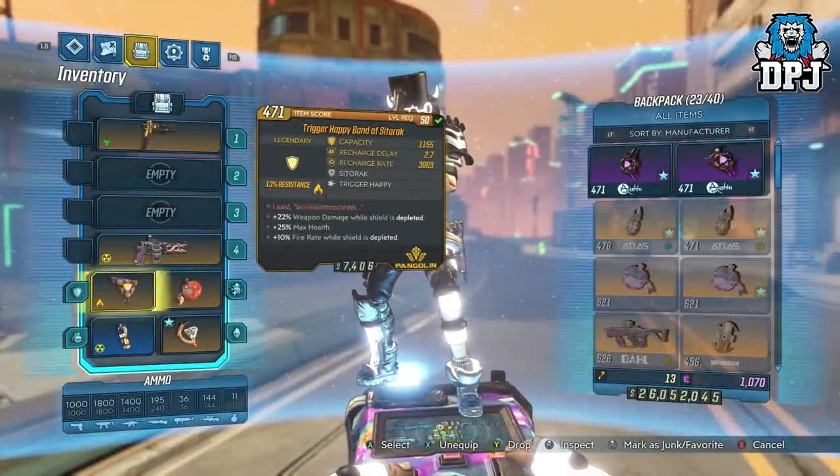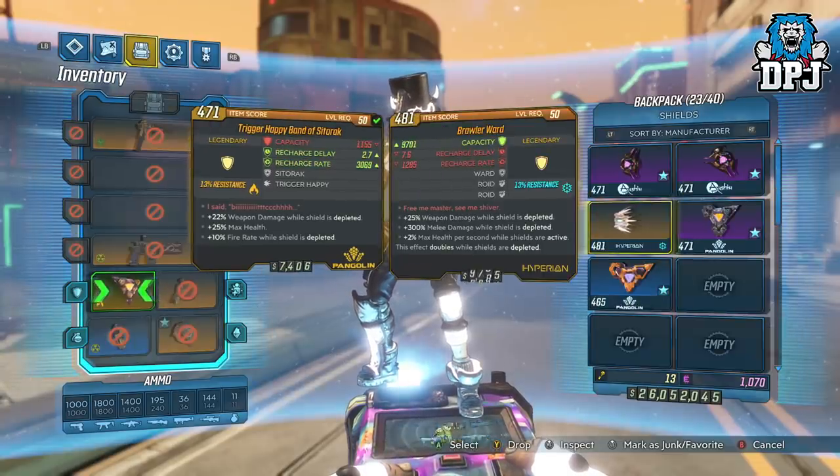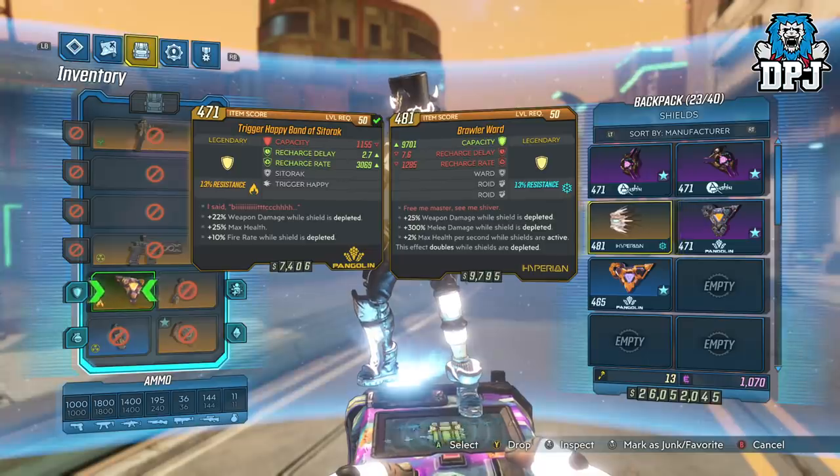So if you only want to stack damage, there is another shield called the Brawler, which gives you plus 25% weapon damage and also gives you 300 plus melee damage. If you pair this with a weapon which takes the melee damage and adds it to weapon bullet output — much like the Face Puncher shotgun — it's kind of broken. I saw this method from a guy called Osterbergs; his YouTube can be found linked in the video description. He posts great daily Borderlands videos and is definitely worth your time.